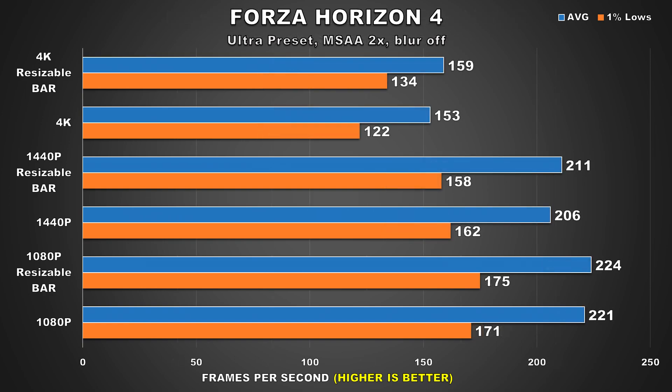The next game on our list is Forza Horizon 4. Here we do see a larger performance gain when using BAR. At 1080p the performance doesn't improve by much, then at 1440p we see a 2% increase for the average FPS, though the 1% lows decrease by the same amount — still nothing I'd call substantial or noticeable. However, at 4K, the average FPS increases by 5% and the 1% lows see a whopping 10% increase, so that's a considerable increase in performance.